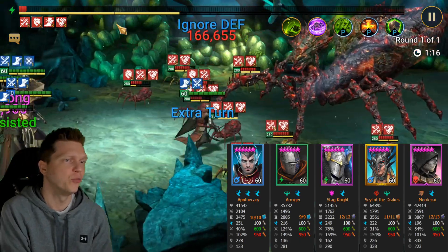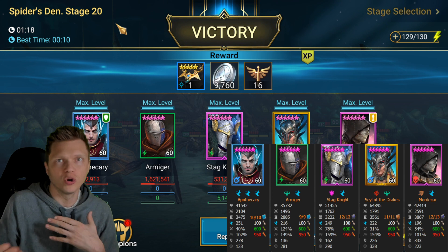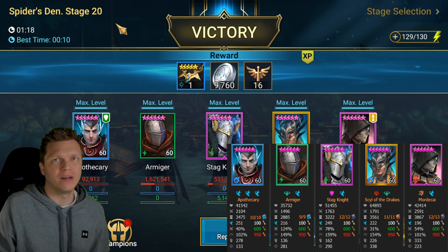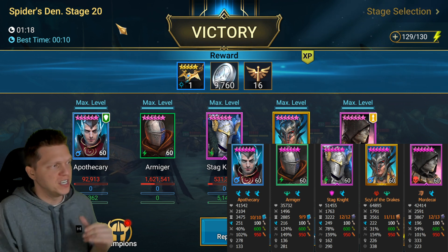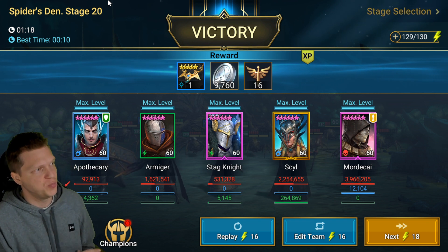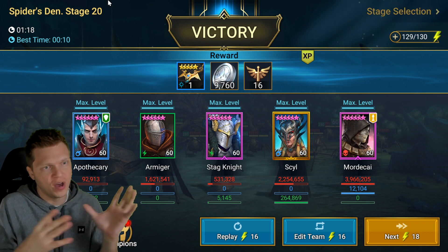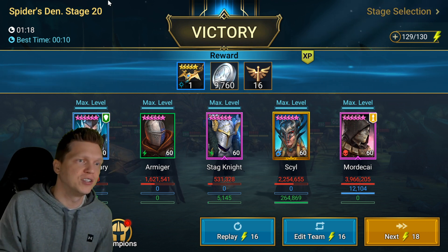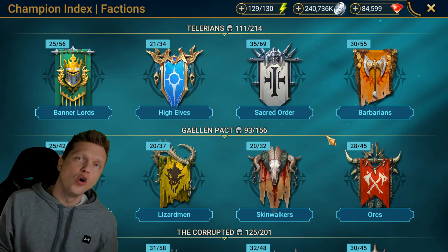Now we're getting close to the end of the budget run. You could also run double Royal Guard since Royal Guard is a High Elf, but I didn't want to include that for a budget option since I don't know how many people have double Royal Guard fully mastered. You can see Mordecai cranking out crazy damage with those HP burns, and Armager doing really well. Sill is holding her own — getting credit for all the spiderlings she's hitting with her AOE. This is a perfectly viable option if you don't have double Septimus and Lysandra.